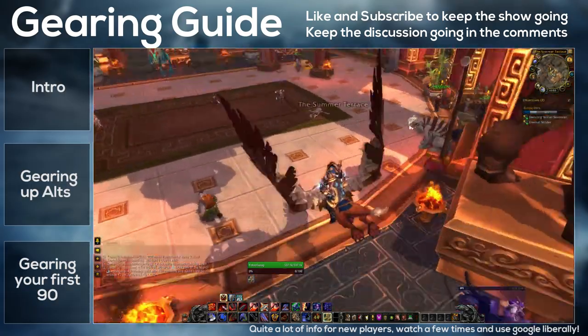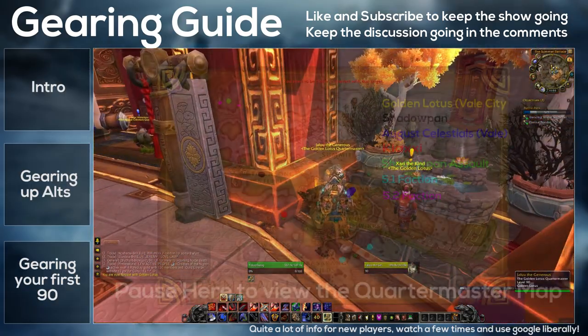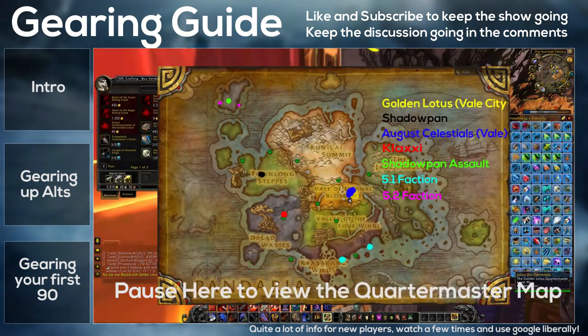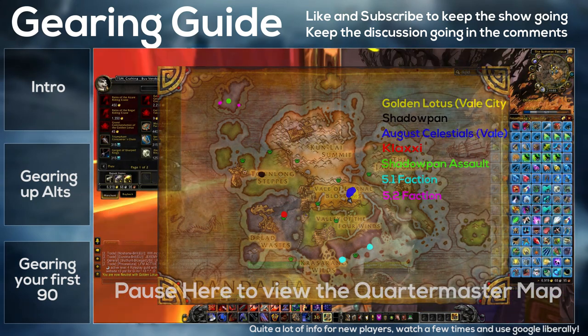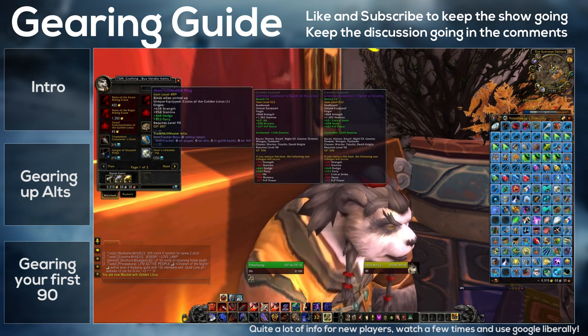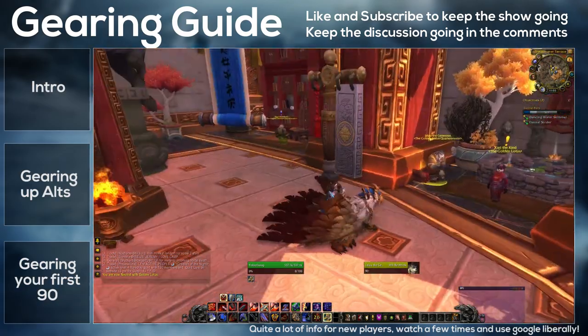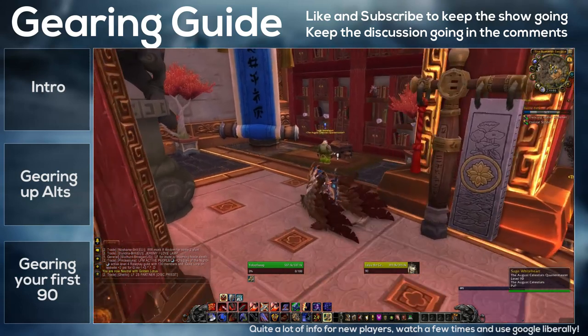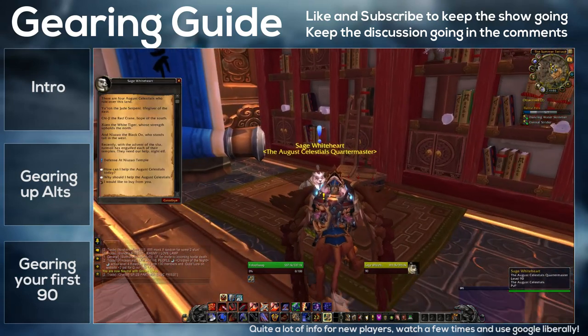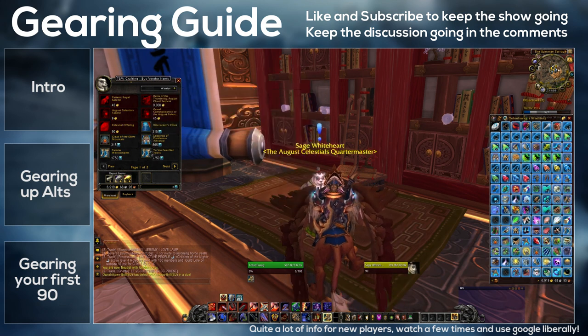There have been a whole bunch of alterations to the currencies in patch 5.4. The patch 5.0 and 5.1 reputation vendors now sell their epics — ranging in item level from 476 to 496 — for justice points, and they also require no reputation. Justice points can be quickly obtained by doing Looking for Dungeon, and it's a pretty quick way to pad out your item level and get any pieces that you're missing.